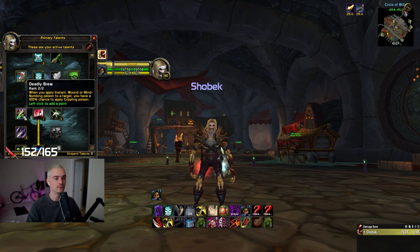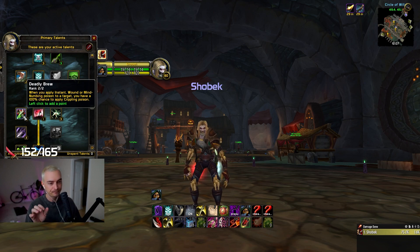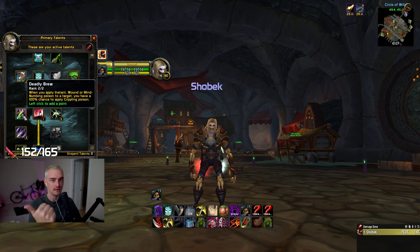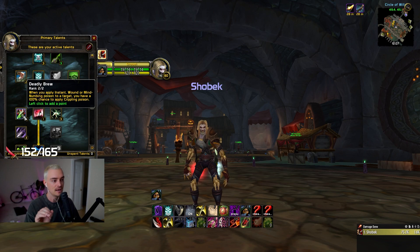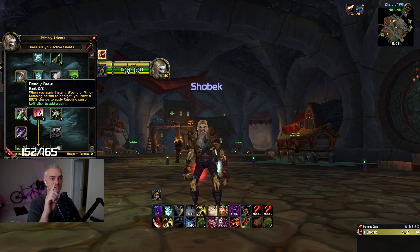Next is Deadly Brew. This allows you to have crippling poison. What's really cool about mutilate is that you can have deadly poison, wound poison, and crippling — deadly on the main hand, wound on the offhand, which procs the crippling poison. So you have three, which is great because it's also three different dispels that healers have to try to get off. And another really interesting thing is with Fan of Knives — it acts differently on mutilate and you can actually stack all three poisons on a target, giving an entire enemy team MS with basically one ability.